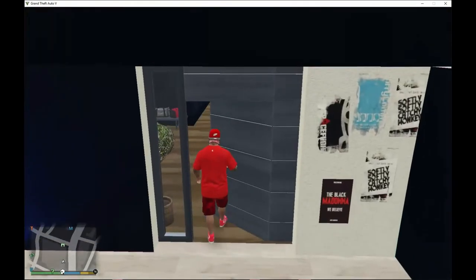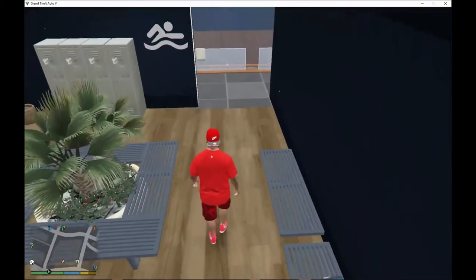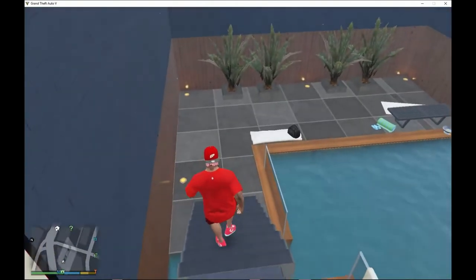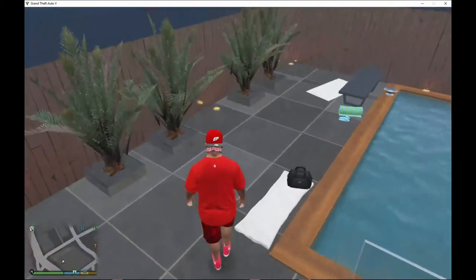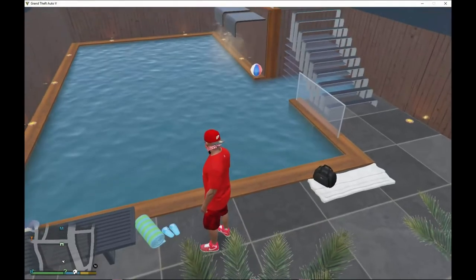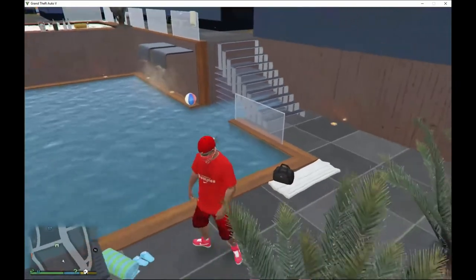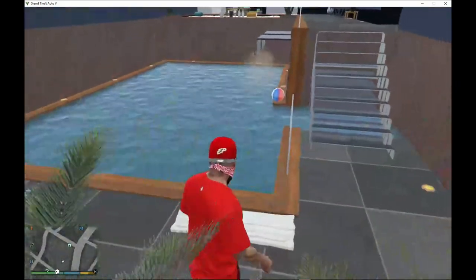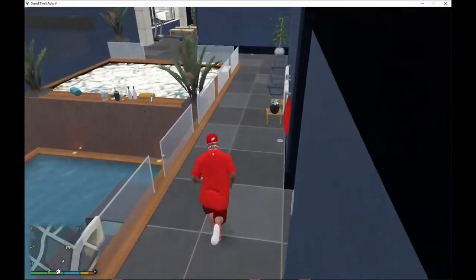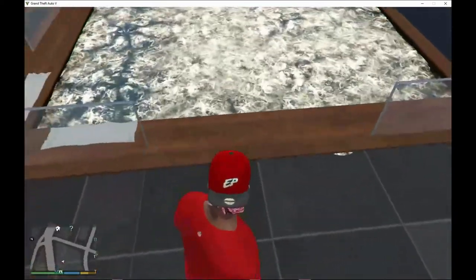Now I'm going to turn the lights back on for the swimming pool. The lights are back on guys — over here we've got a swimming pool! Look at this swimming pool — it's one of the best swimming pools ever, man. You can just have a swim by yourself or with your friends, family, or girls. Over here we've also got a jacuzzi sparkle — this is one of the biggest jacuzzis, man. I really like it.